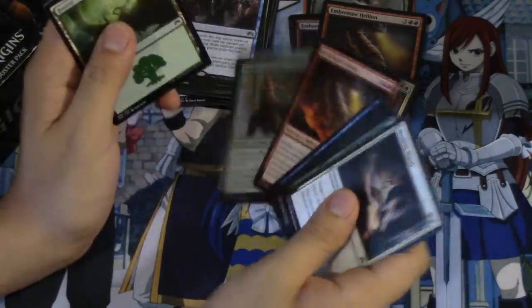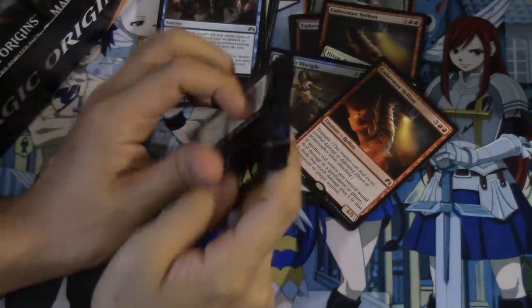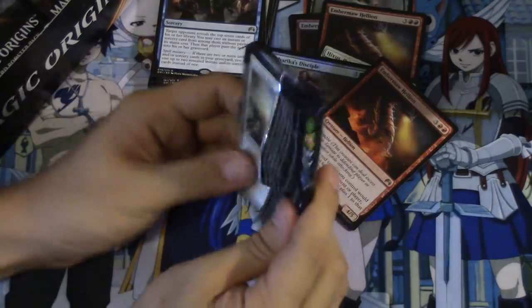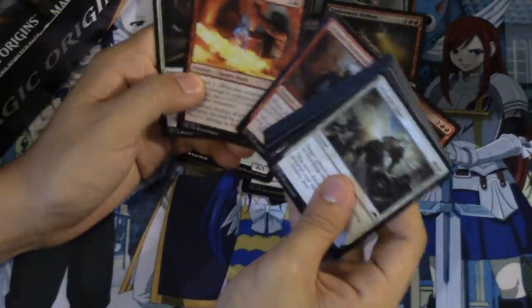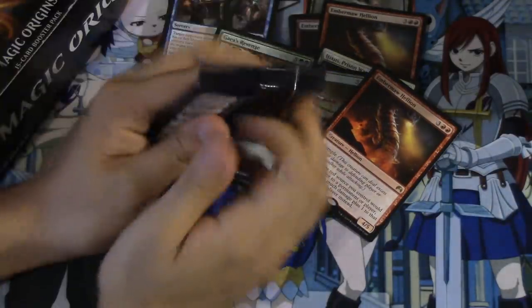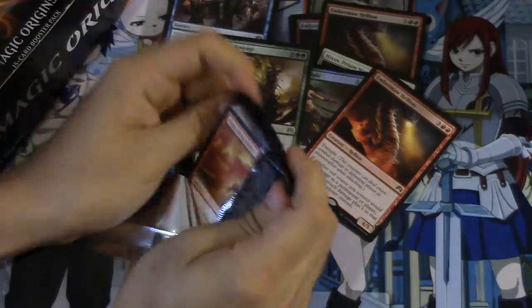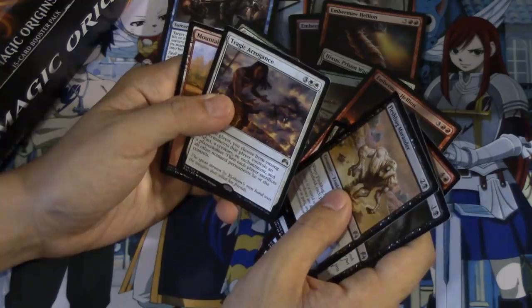Wow, another Helion. Okay, I mean it's nice that we got to open this. One mythic so far out of the box - crazy. Revenge again, so a lot of duplicates in this particular box. Please get there - I don't know what we need to pull to get there but hopefully it's in this pack. Tragic Arrogance. We pulled every single one. All right, we'll go super fast now.